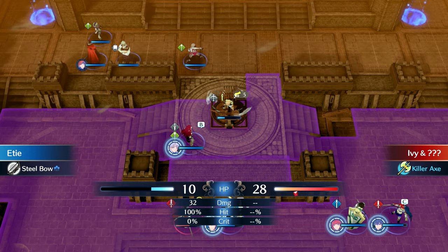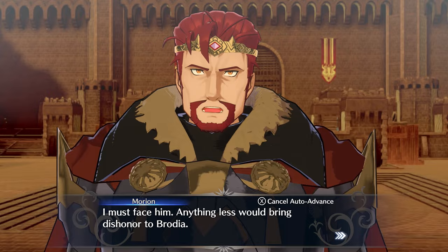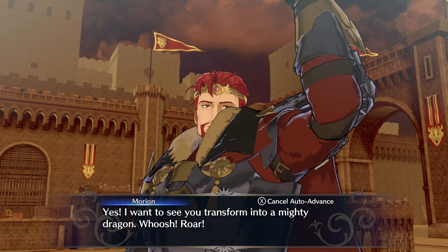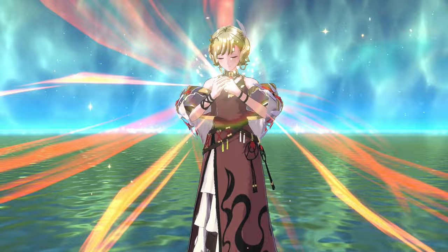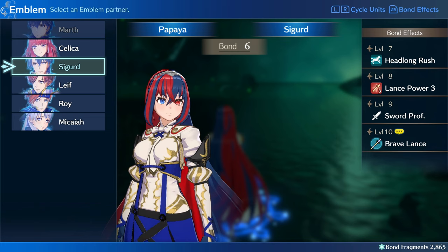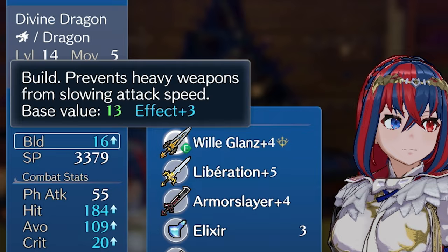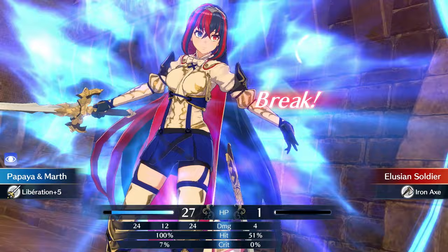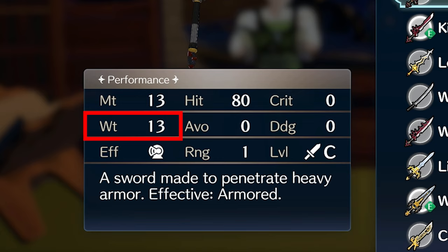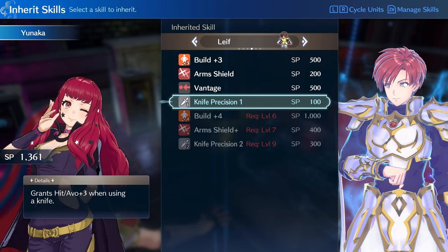Overall this battle was fairly easy since there were a lot of flying units and Etie could easily one-shot them with her bow attacks, including Ivy, who was the main enemy general. And since we won the battle, we also get to take Ivy's emblem ring, Lyn. We learned that more enemies are on their way to the castle, so King Morion decides to lead his own army to counter them. While he was off fighting, we went back to the Somniel to power up our team. This includes reclassing Citrine into a Sage for more magic damage and Alfred into a Lance Fighter so he can become a Royal Knight later on.